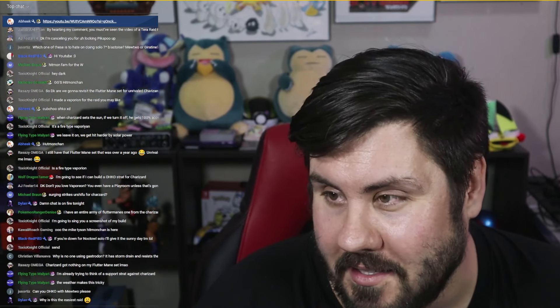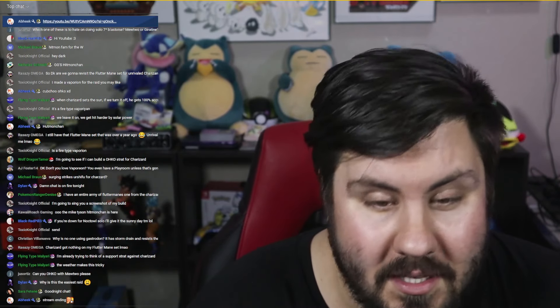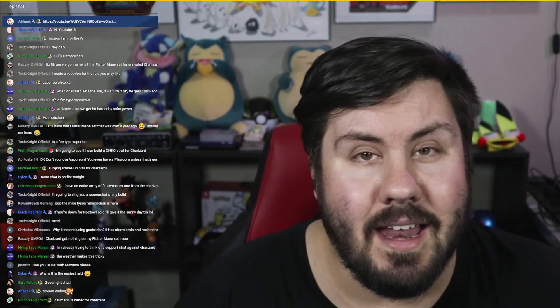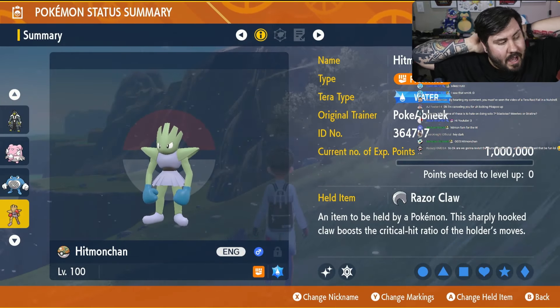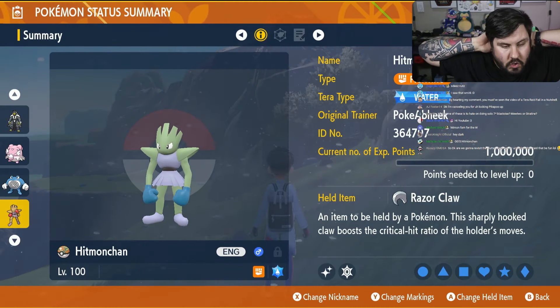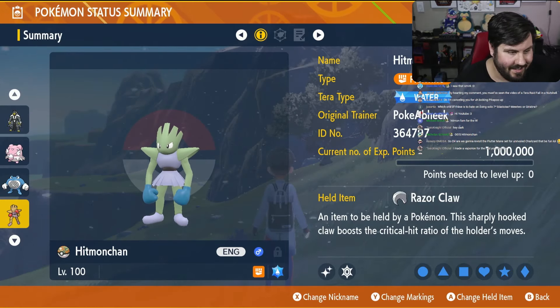7-star Steel Terror Blastoise is still around, and this one is getting ridiculous. This is one of those raids where Game Freak's gonna look back and be like, what did we do? We keep coming up with crazy ways to beat it. You've seen us do this with Urshifu, Poliwrath, Scovillain, Blissey — and now we're going to do it with Hitmonchan to take down 7-star Blastoise the Unrivaled.